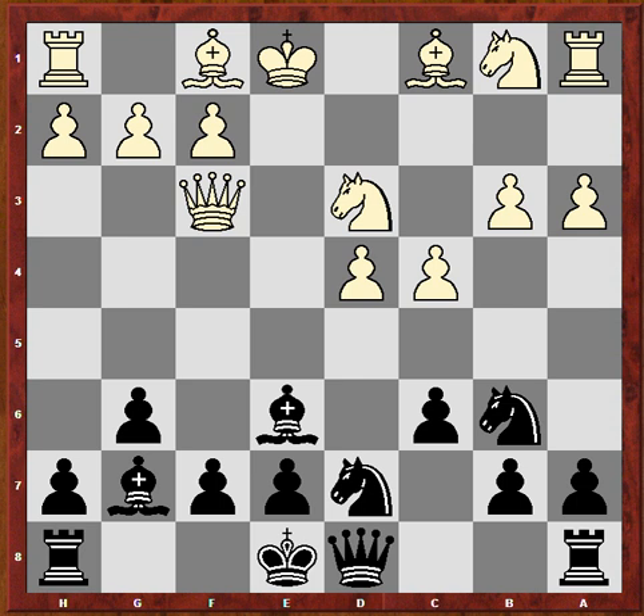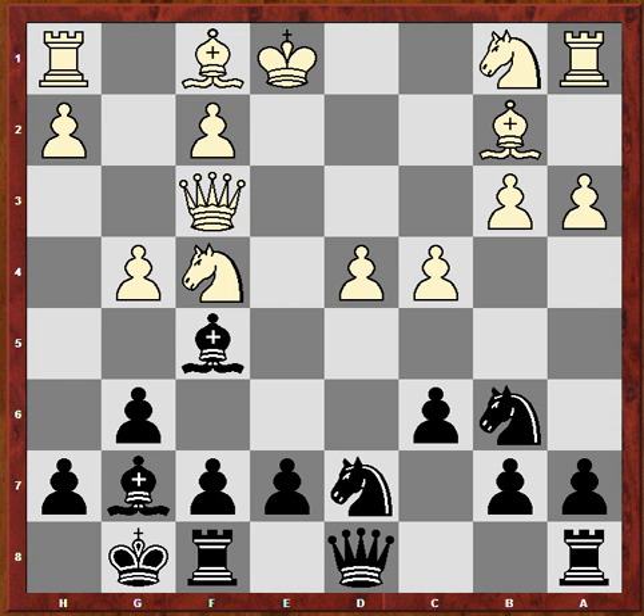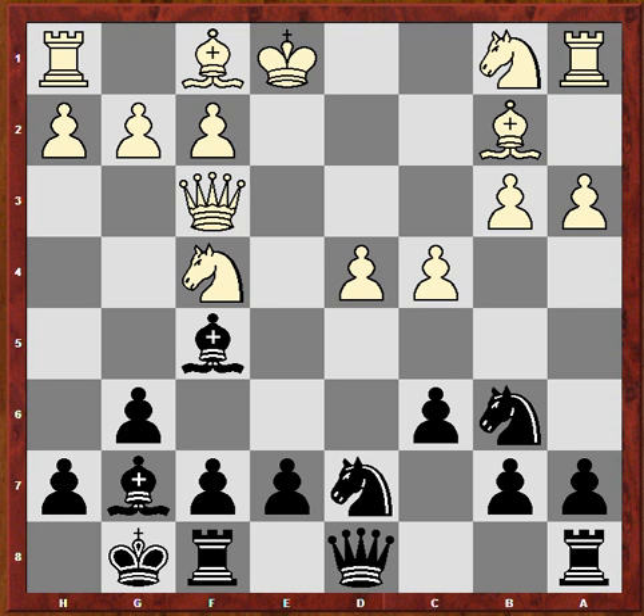Bishop b2, castles, knight f4 attacks the bishop. We don't want to allow an easy exchange and cede the bishop pair that easily. Bishop f5 — so what if g4 here? Black can take this knight and then push e5. And this is very strong — the white king is in the middle of the board, the center is opening up, and it's coming into the game very decisively. This is a lost position for white. So after bishop f5, there is no g4.